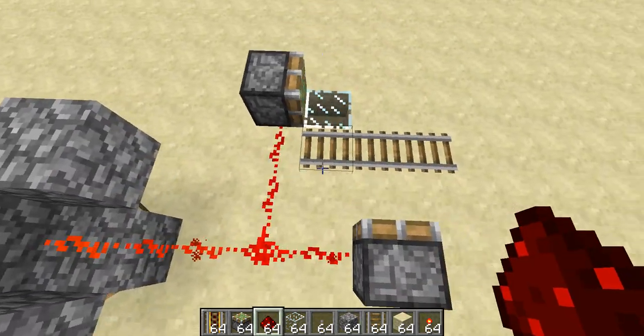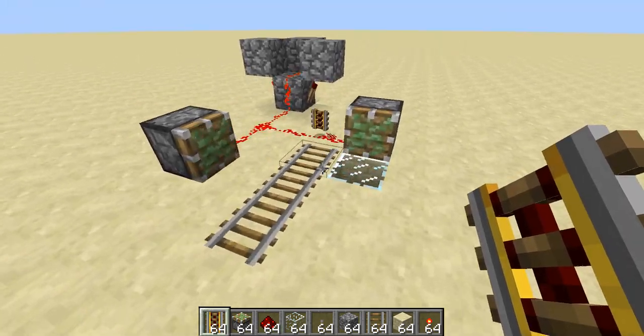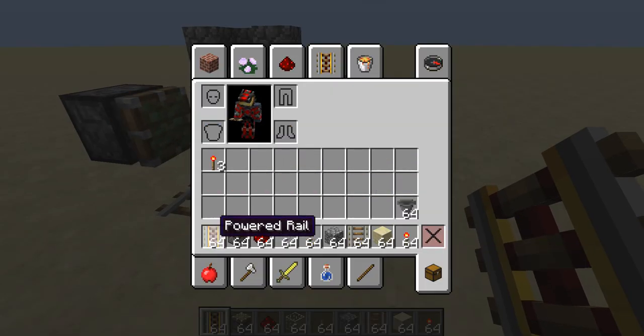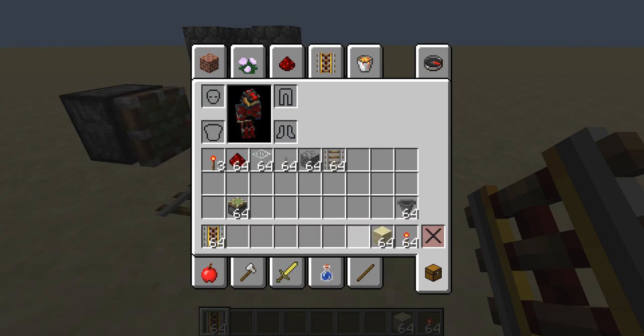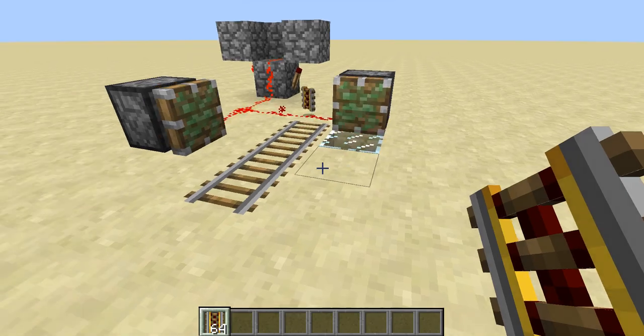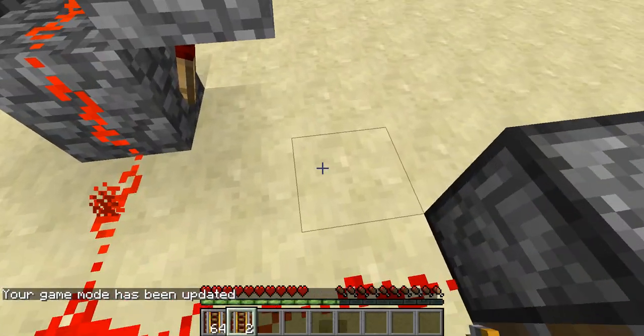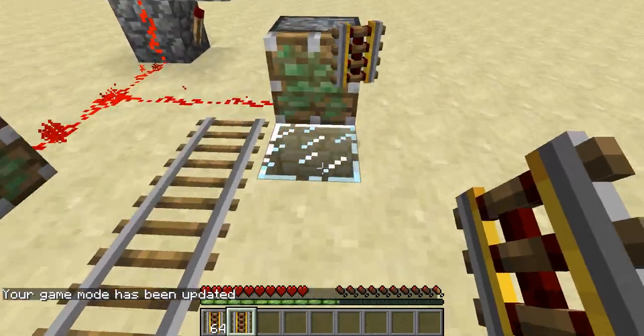Let me just place down this redstone. It's just like this. And then after that, you simply place your rail down and you get two back — just to show you guys. As you can see, I have nothing else in my inventory. I'll go ahead and cover it up so you can see there's nothing there. Then I'll get out of game mode, and as you guys can see, when I place this, I get two back.